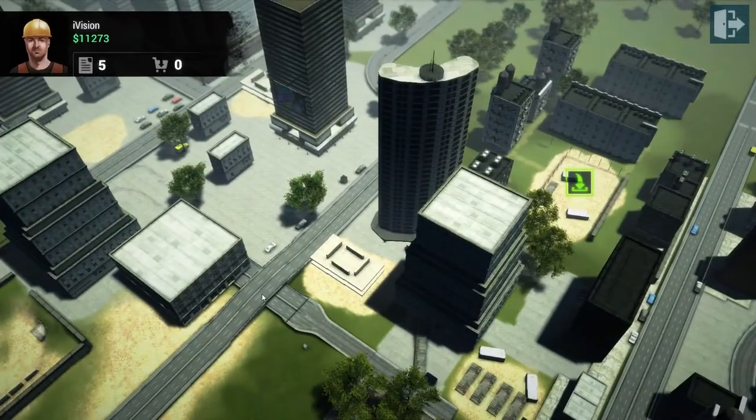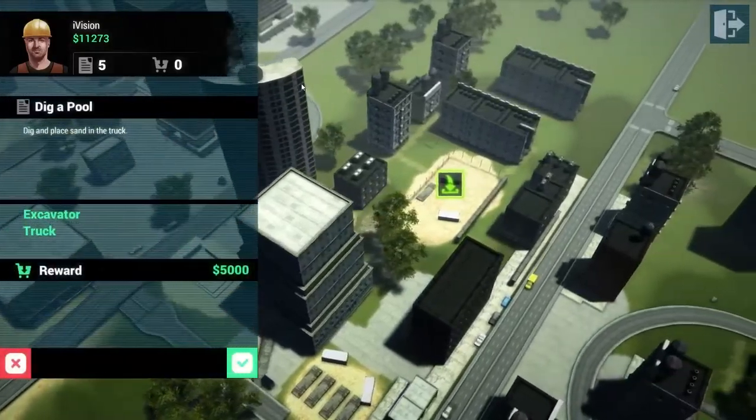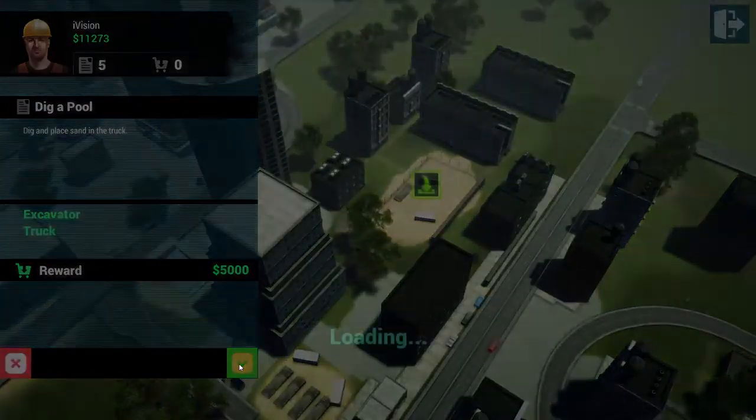Welcome back to our Construction Machine Simulator let's play. Last episode we made a parking lot, so this episode we are going to dig a pool. Let's go get everything we need and get started.